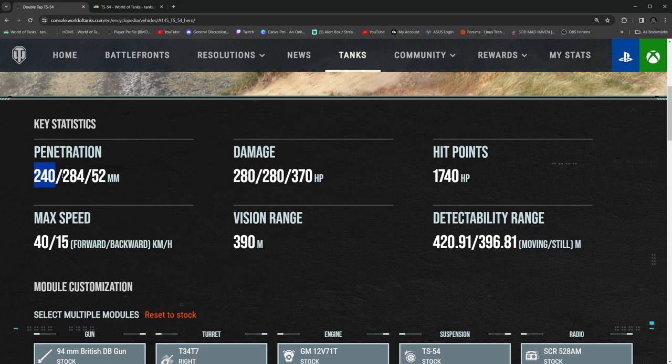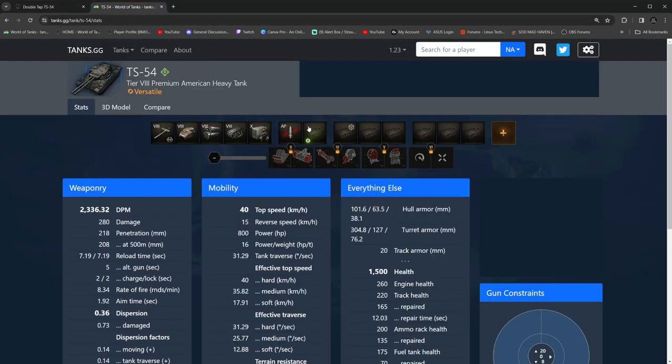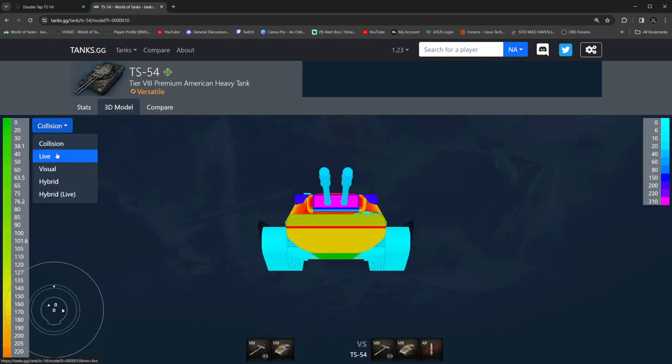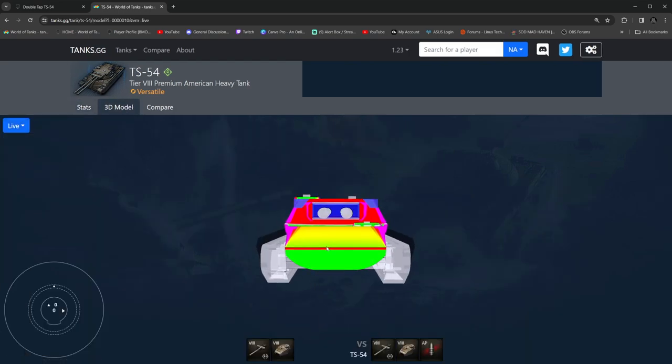Along with that, 284mm premium penetration on the premium APCR round on console. Over here on PC, it's 252mm — so that's a 32 penetration increase. Now, this is not the fun part of this tank. The part that irritates me the absolute most is this: if they would have made this a tier 9, done a little bit to the armor, changed a couple of things, and made it slightly better, then I'd be saying something completely different and I would actually buy the tank.